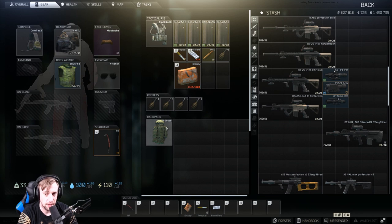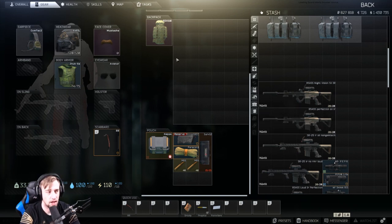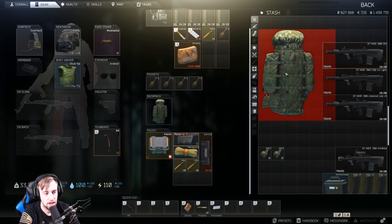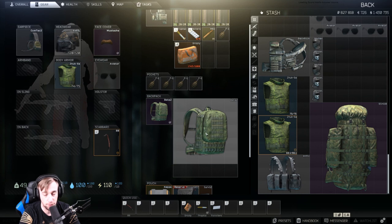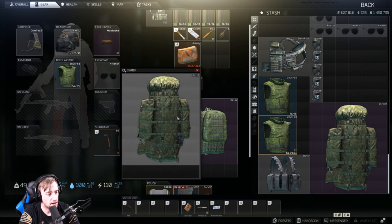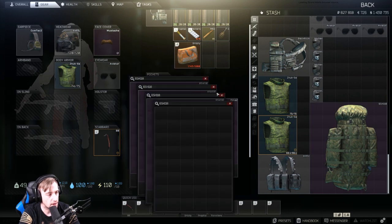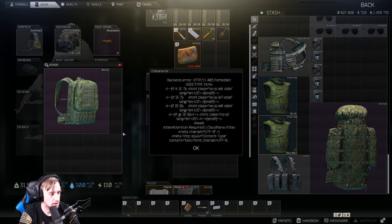I don't run this backpack on any other maps except Reserve. My go-to backpack is always the Beta 2. The reason for the Beta 2 is that if I kill someone with a tri-zip or one of these larger backpacks, you can see inside this backpack — look at all the extra space. That extra space means I can throw in an extra gun and still keep my backpack, which is a huge advantage for looting.